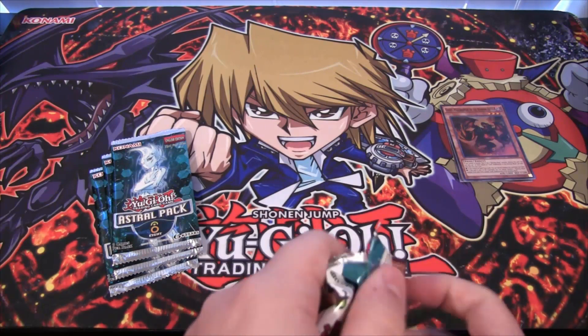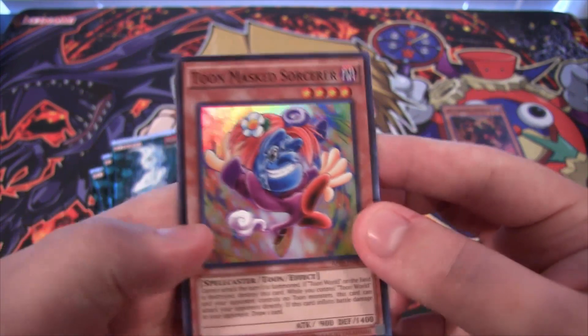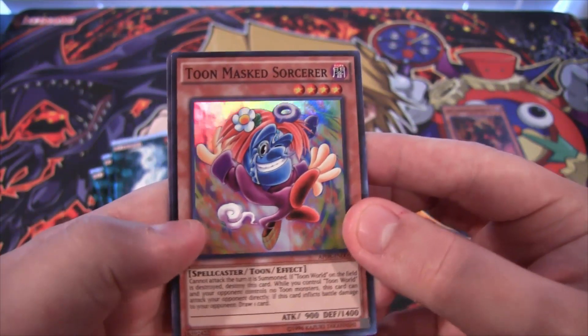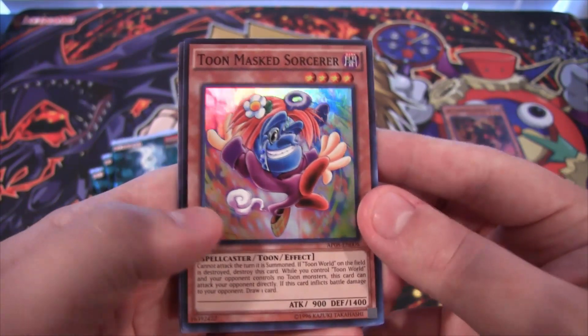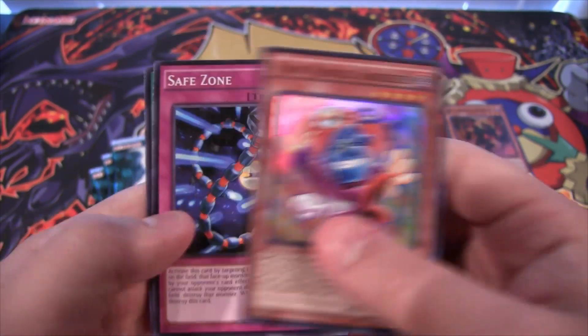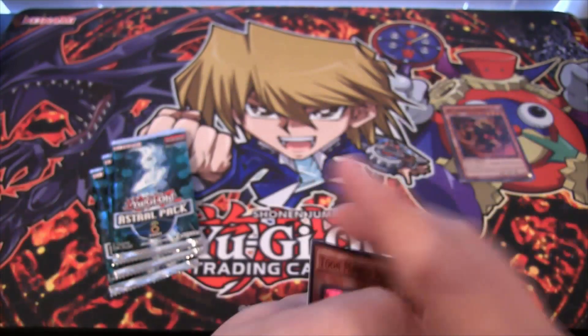Red Eyes Wyvern went up in price whenever the new Red Eyes cards came out, but it's gone down now. Here we go — this is Toon Masked Sorcerer. The common went up to like $10; I don't know if it's still that way, I haven't checked in quite a while. But the super rare version looks awesome, really cool. Safe Zone — that's a good common. And Machine Duplication, another good common.